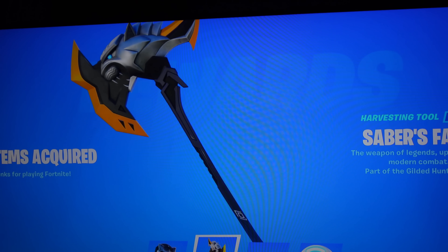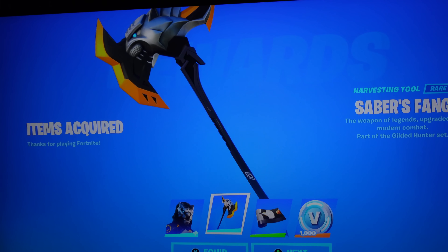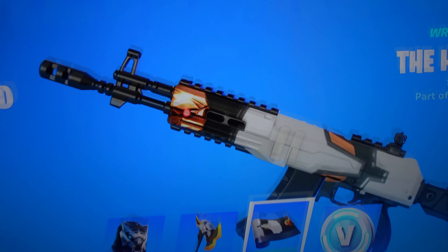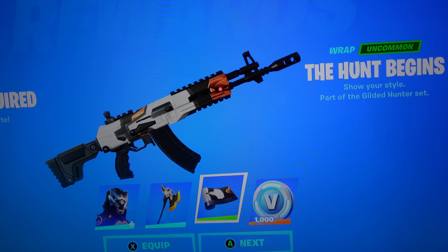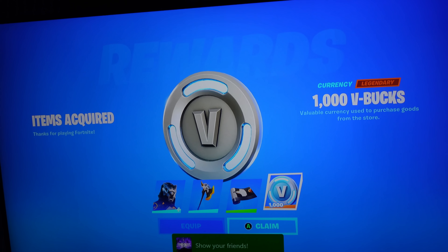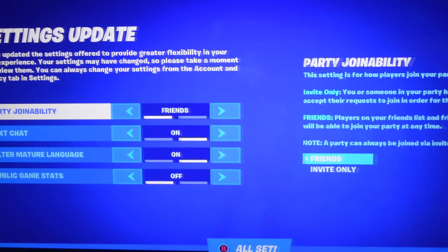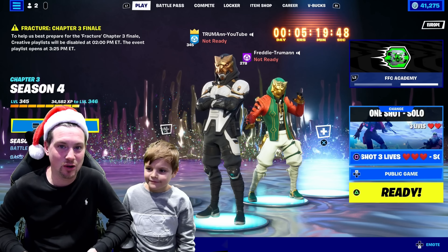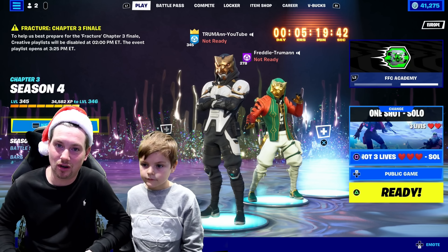Harvesting tool — Saber's Fang. I am going to be showcasing everything in game. He does come with two styles. Show me the wrap, Fred. The Hunt Begins wrap — that is such a nice wrap. And then you get 1000 V-Bucks to spend on the Battle Royale item shop, or toward the new Chapter 4 Season 1 Battle Pass. I could put the V-Bucks toward the Battle Pass. Claim everything. I now have 41,275 V-Bucks.